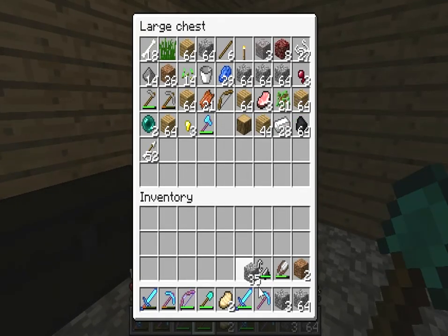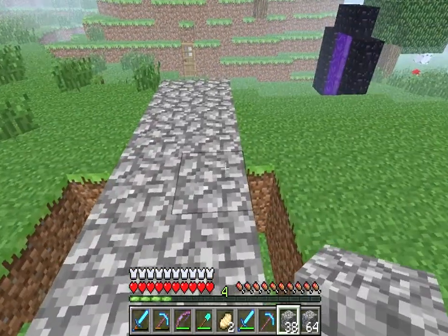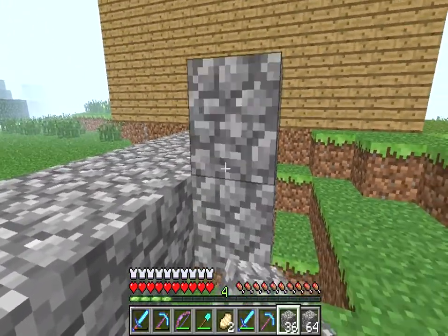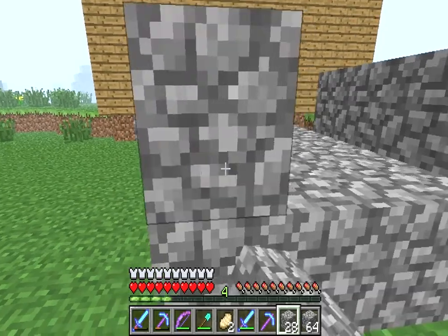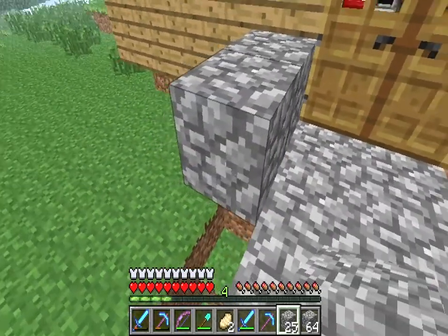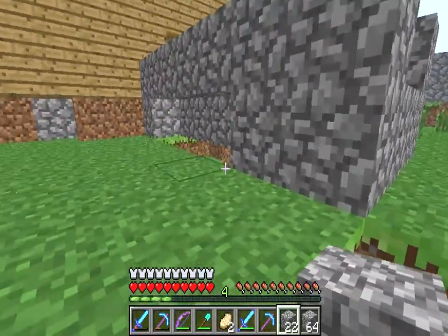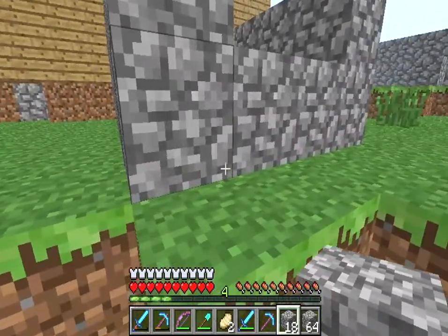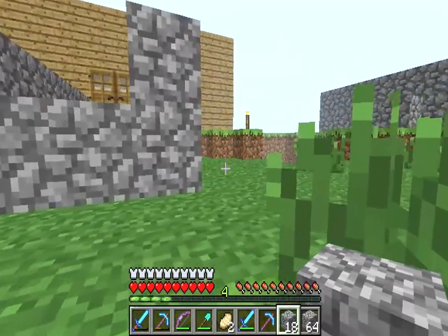Okay, here's all my cobble. I'll put stairs here. I'll do this so that monsters won't be able to just jump on top of it.